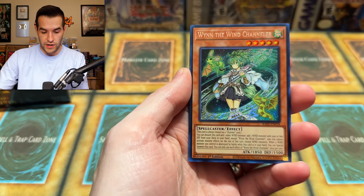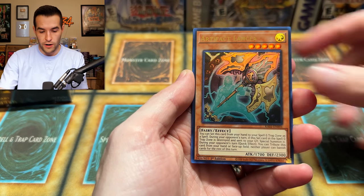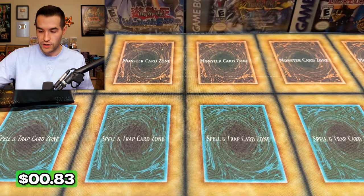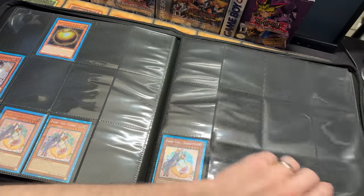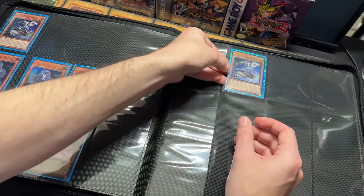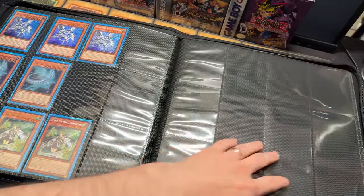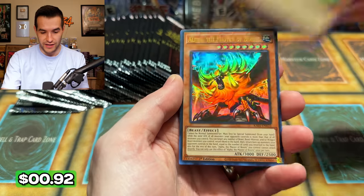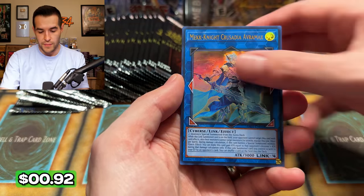Rarity Collection — we are going to have some blinged-out decks, everybody. Win the Wind Channeler, Artifact Lancea, Ghost Belle and Haunted Mansion, and Iris Sword Soul. That first box had four Ultimate Rares, four Collector Rares, three 25th Anniversaries, and three Platinum Rares. I could have missed a Platinum Rare going through them because they are a little more subtle, but it seems like you're getting a ton of high rarity stuff. Pretty amazing.